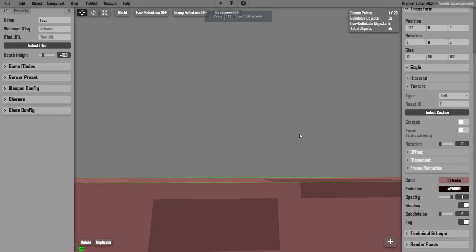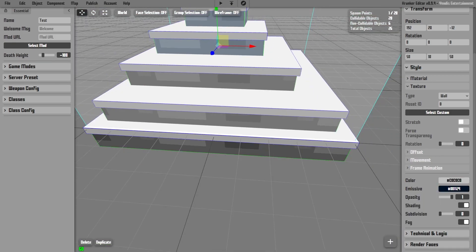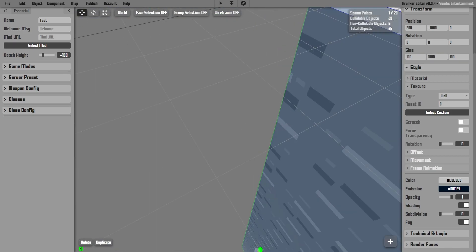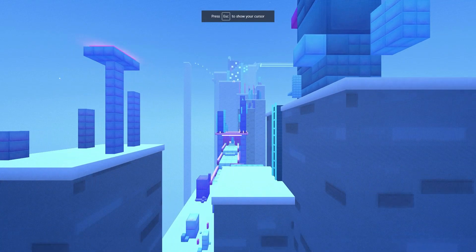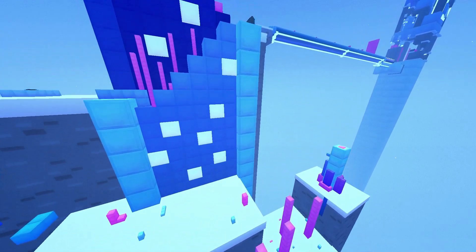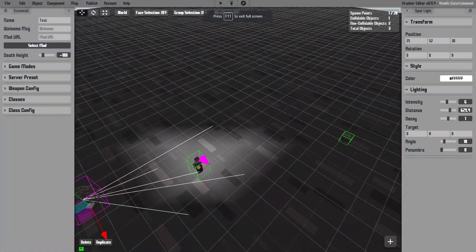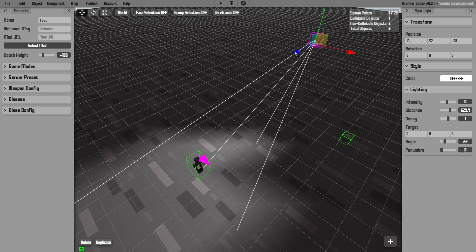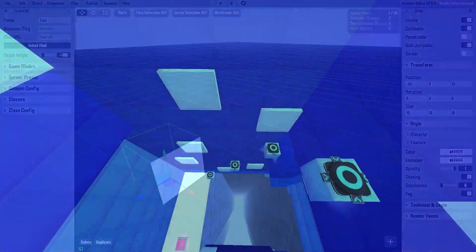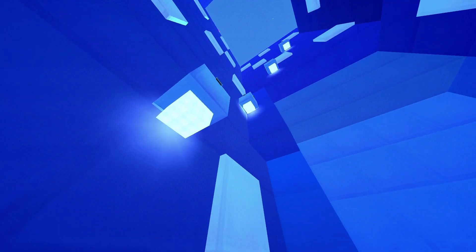Now I understand if you're just starting out with Krunker map making, this whole video has probably intimidated you quite a bit. All the methods I discussed involve a lot of critical thinking and problem solving skills, as well as basic knowledge of the Krunker editor itself. And even if you are good with the editor and can think outside the box, that's only half of it — you also have to know how to apply these techniques to create a cohesive, beautiful scene. Along with the semi-technical know-how, you need a strong understanding of color theory, 3D space, and many other aspects of art to fully take advantage of these methods. But if you do have the artistic ability and patience, you can use any of these methods to create some truly next-level, gorgeous custom games that challenge what's possible in the Krunker editor.